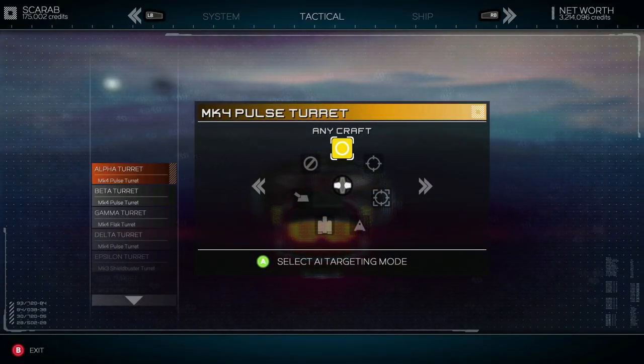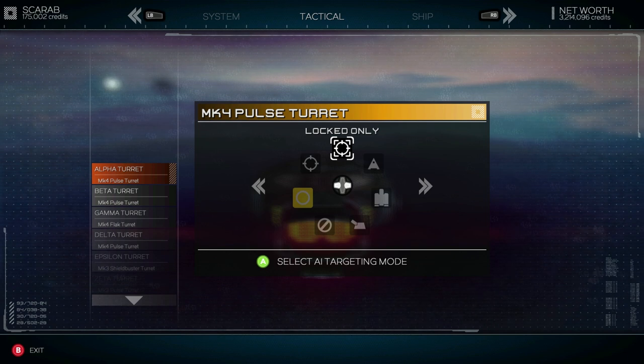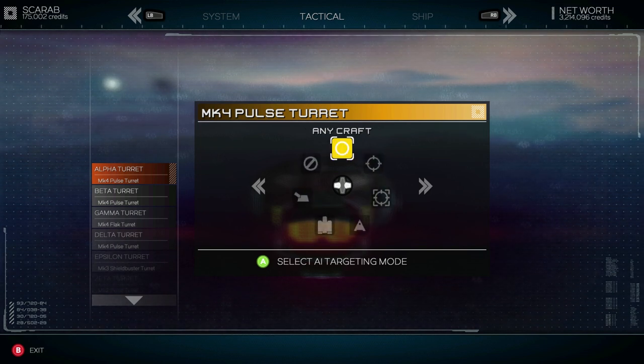If you want to tailor how your turrets work, there is a menu found by pressing the start button if you're using an Xbox controller. This allows you to change how each turret reacts in a combat situation, from targeting everything to being completely manual or not auto-attacking at all.